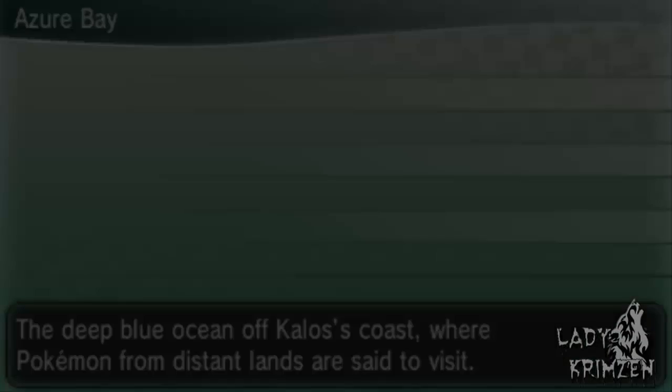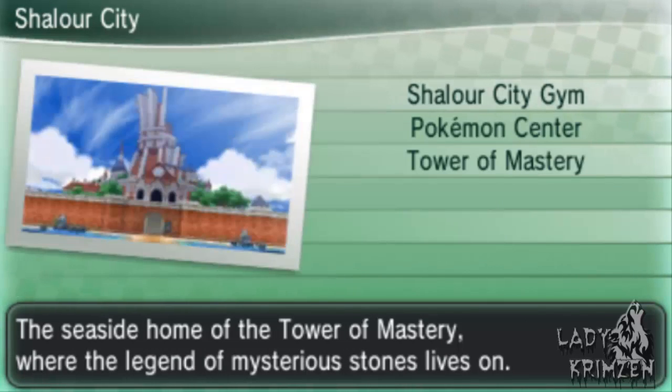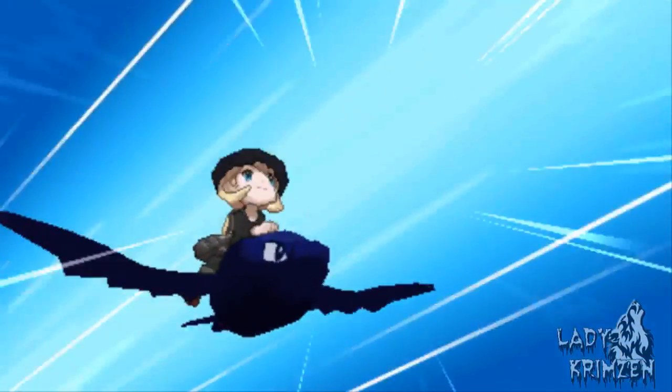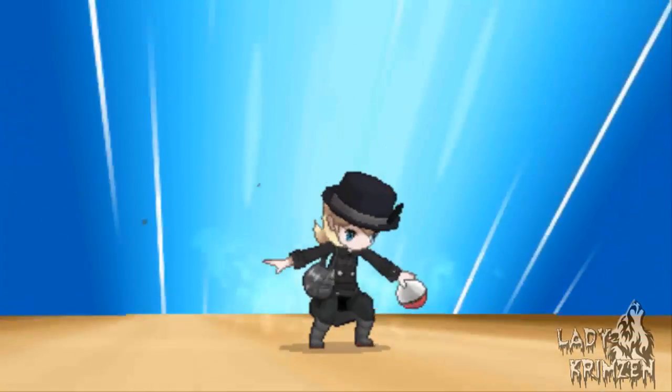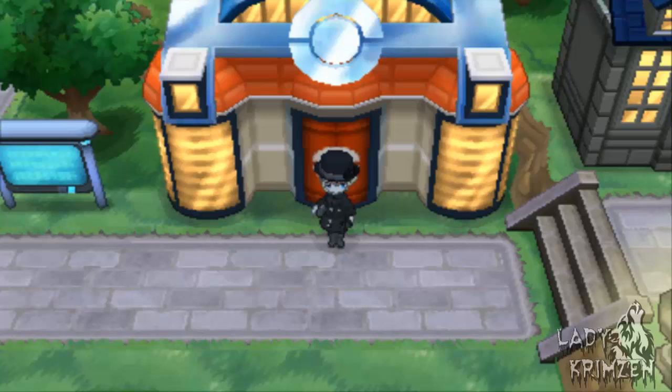As well as finding those items in the overworld, you can also thieve them off wild Pokemon. There are quite a few Pokemon in this game that hold either Deep Sea Scale or Deep Sea Tooth. The following Pokemon hold Deep Sea Scale at a 5% rate: Chinchou, Lanturn, Gorebyss, Relicanth, and Blue-Striped Basculin. For Deep Sea Tooth, the holders are Carvanha, Sharpedo, Huntail, and Red-Striped Basculin. I'd recommend going after Chinchou for Scale and Carvanha for Tooth, as both can be found using a Good Rod.